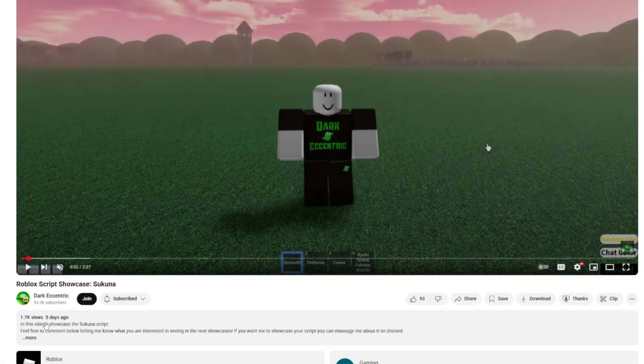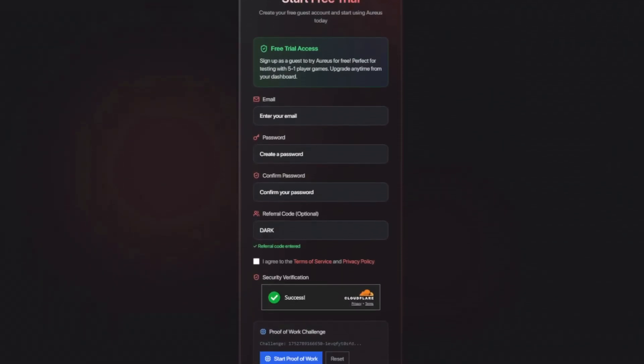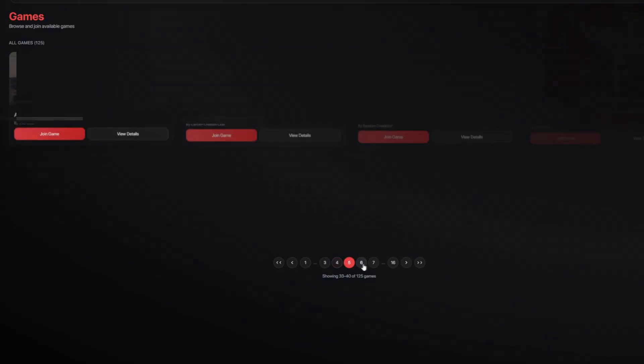You wanna use required scripts in public games like me? You can simply scroll down and click the link in the description. Sign up today for free and try it out for yourself. Over 100 games are available to use scripts in, from 5 players to 1000 players, many different categories. Try out Oris today!